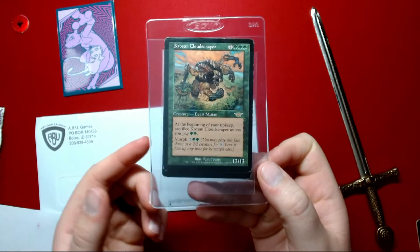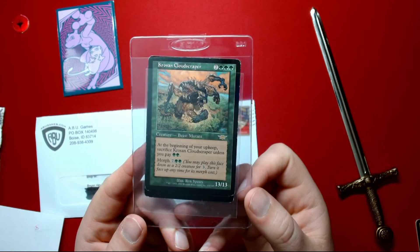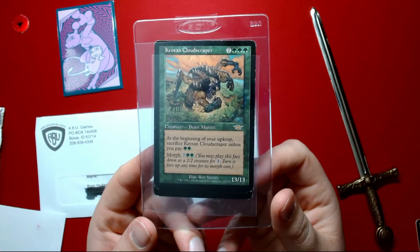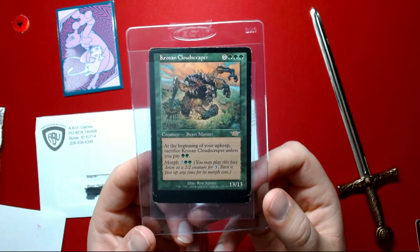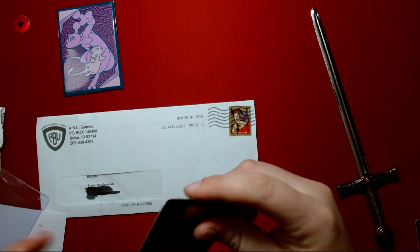Frosted Cloud Scraper. This is a 13-13 beast mutant. At the beginning of your upkeep, sacrifice it unless you pay two green. And it's got morph. Not bad — you gotta pay two to keep it in there, but a 13-13 can be pretty quick.